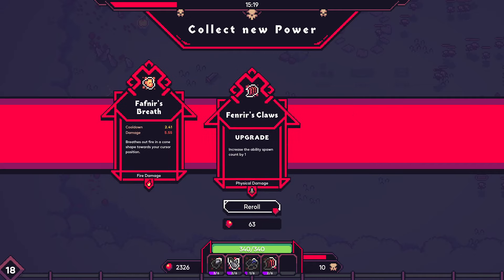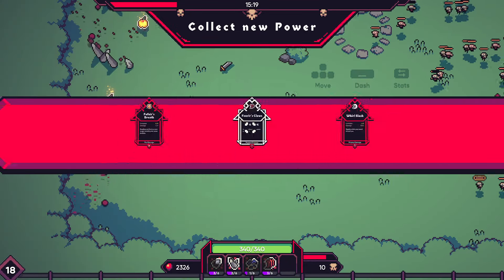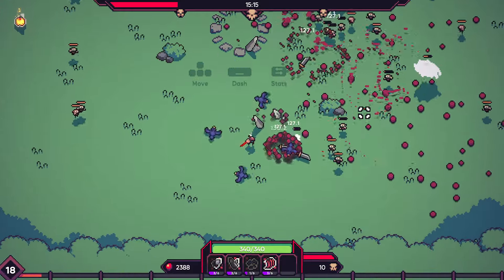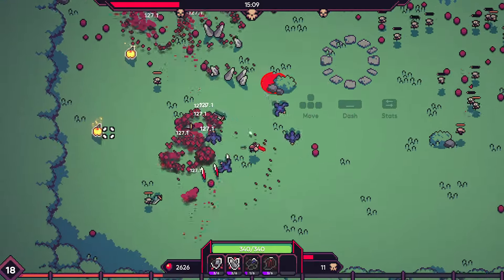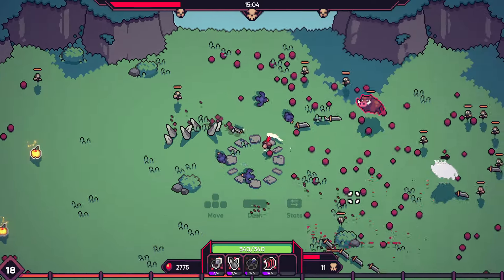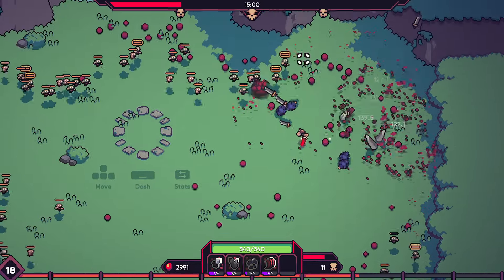Let's see what else we got. Ability spawn or a new ability — let's pump this stuff for now. The claws do seem pretty good. I can grab the other one later if I still have enough points for it. So one other thing about the physical build is the basic attack in the game also seems to be physical, so it's getting the full bonuses from the physical tree, I think — could be wrong on that, but that's just what it seemed like to me.